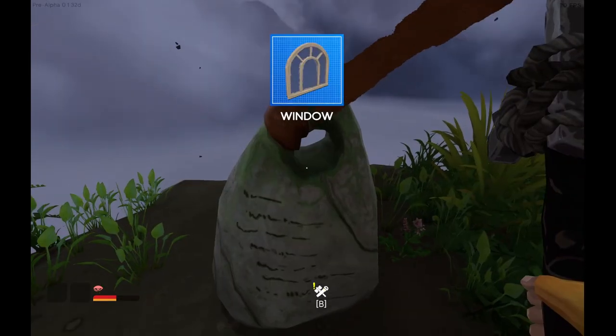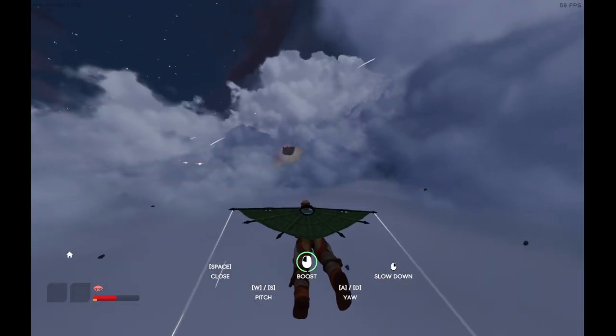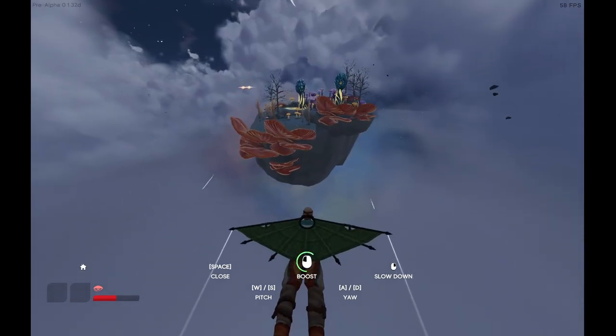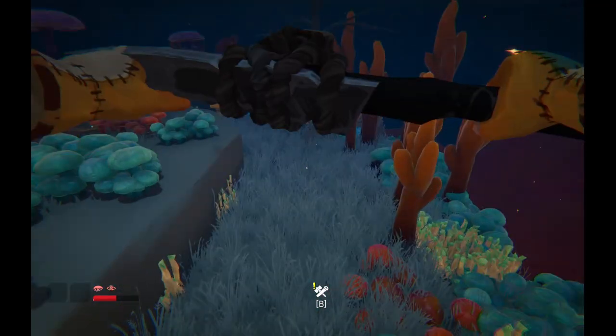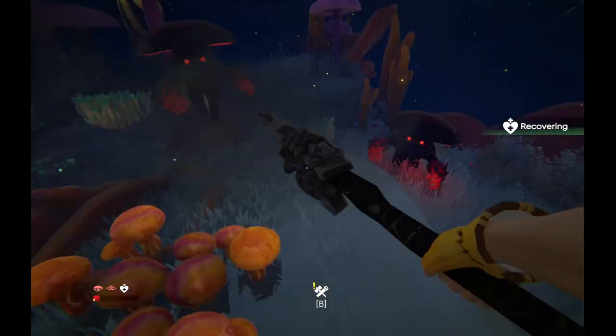Another lovely mushroom island in view, and this one is a lot closer so I just brought my island with me. It's got two nodes and some little mushrooms hiding in the ground. Something unexpected happened — that's not cool.